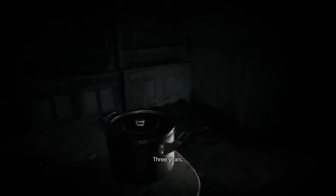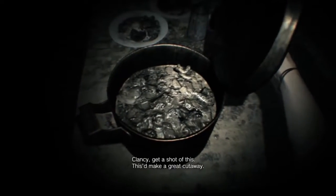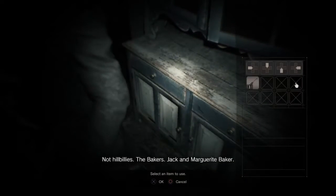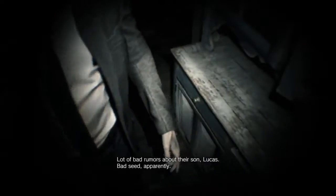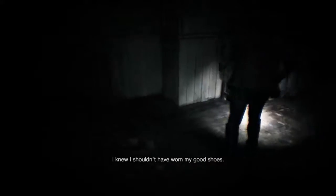There's nothing. How long did you say this place has been abandoned? Three years. Clancy, get a shot of this — it'll make a great cutaway. No cockroaches. Hillbilly Joe and his family go missing. Not hillbillies — the Bakers. Jack and Marguerite Baker. And they were quiet, not backwards. A lot of bad rumors about their son Lucas — bad seed, apparently. I know I shouldn't have worn my good shoes. Glad I had my shots.